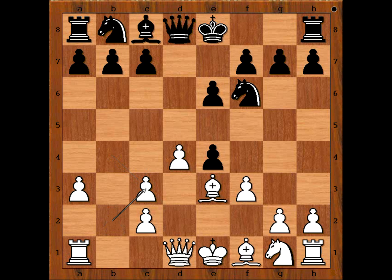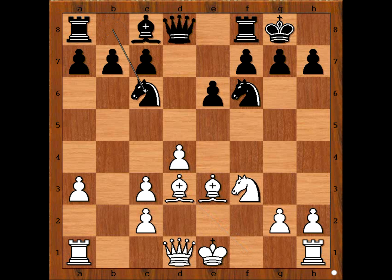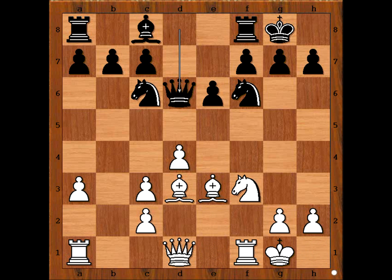Damaging the pawn structure at the cost of a bishop. Pawn takes pawn, knight takes pawn, Jemson castled kingside, bishop to d3, knight to c6, Hobson castled kingside too, queen to d6 intending e5.